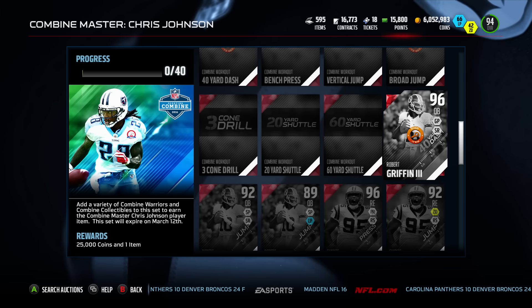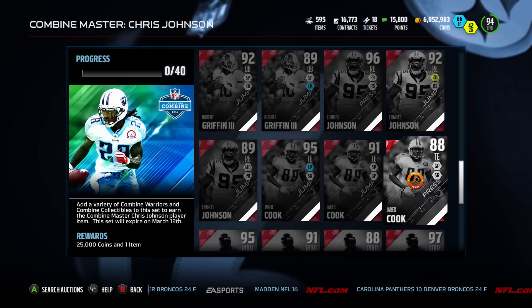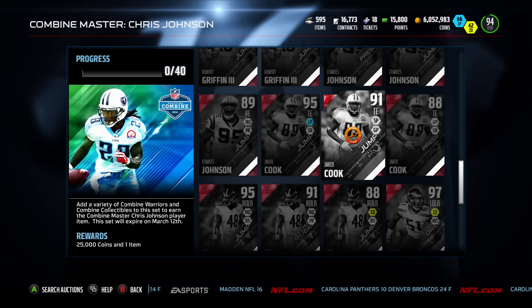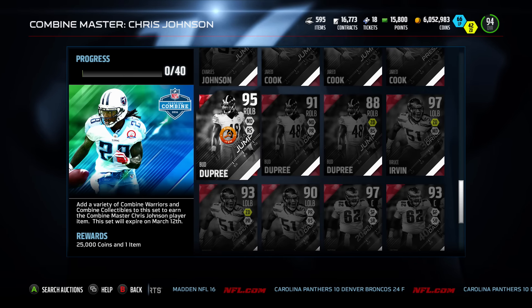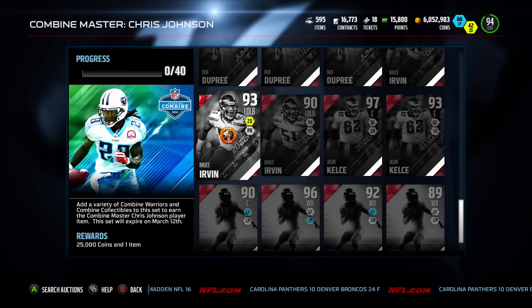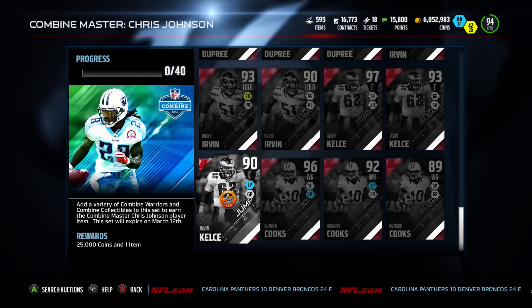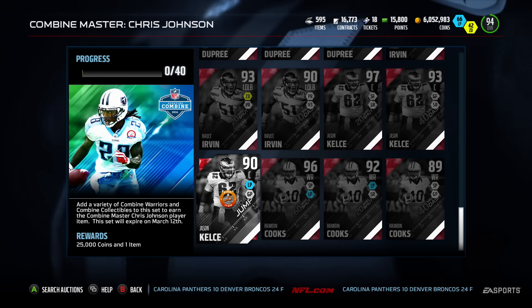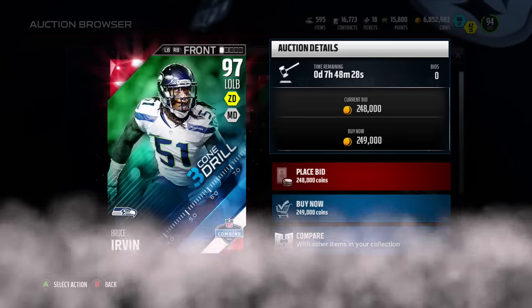That's going to get pretty expensive, which is why the Chris Johnson card is going for anywhere between 2.5 to 3 million coins right now — which is just insane for a halfback. I'm going to stick with my Emmett Smith and probably pull out David Johnson since he has some great speed. I don't think I'll be doing this set anytime soon.